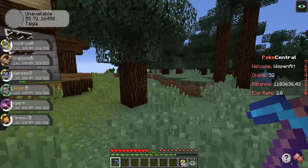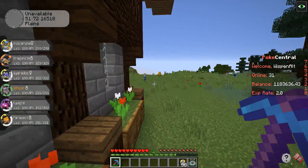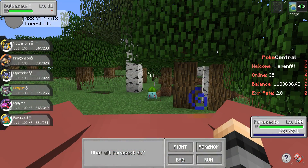Let's go ahead and try to find ourselves a Bulbasaur — I don't know what biome we're gonna have to look in. I got into battle with a Bulbasaur inside of the forest biome and we should be able to catch it pretty easily.